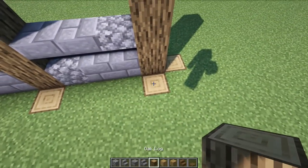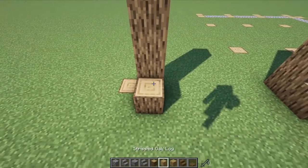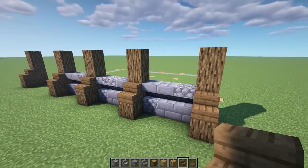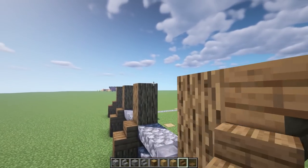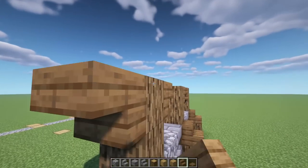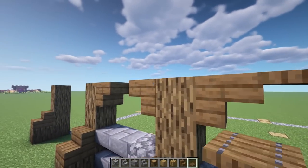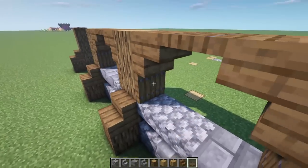Next thing we're going to do is lift these logs in front of the logs just by one down like so. Then we're going to put some spruce stairs facing downwards like this. Next up, we're going to put some upside down stairs on all of these logs going all the way around, and then we're going to put a spruce trap door in the center and spruce trap doors on the sides.